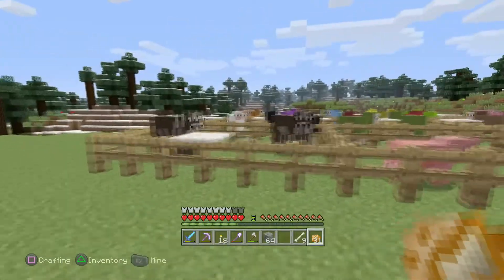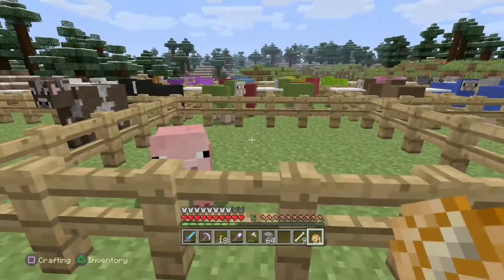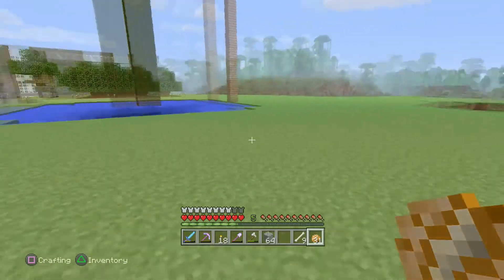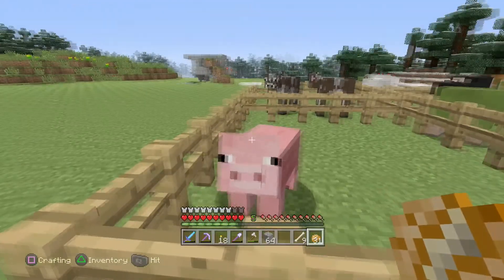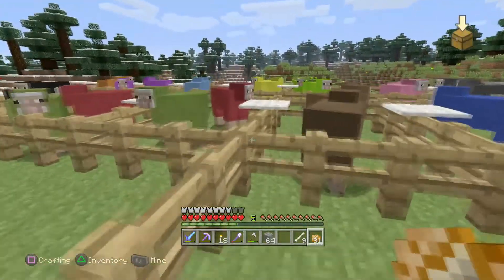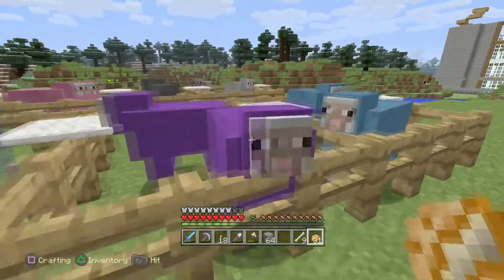We've also moved the farm over here. I've got two cows. I've only got one pig at the moment, because every time I go out looking for pigs I can't find them, or if I do find them I haven't got a carrot or anything to lure them back. And we've also got the sheep farm going. I've got all 16 different colors here.